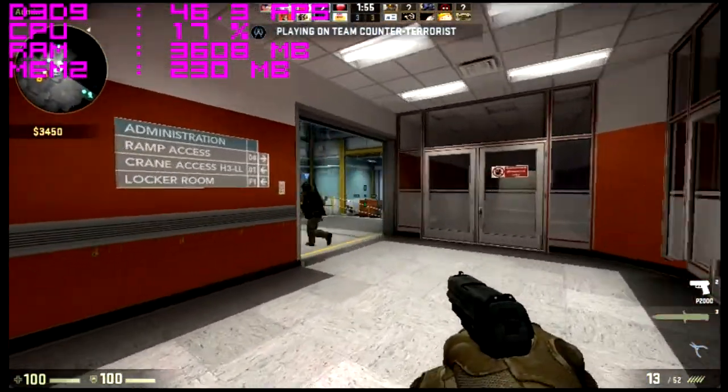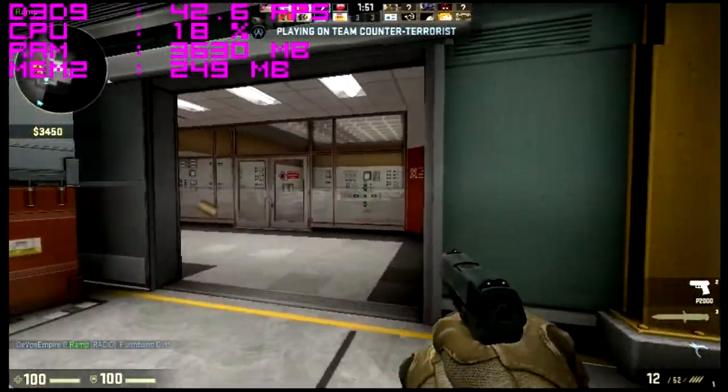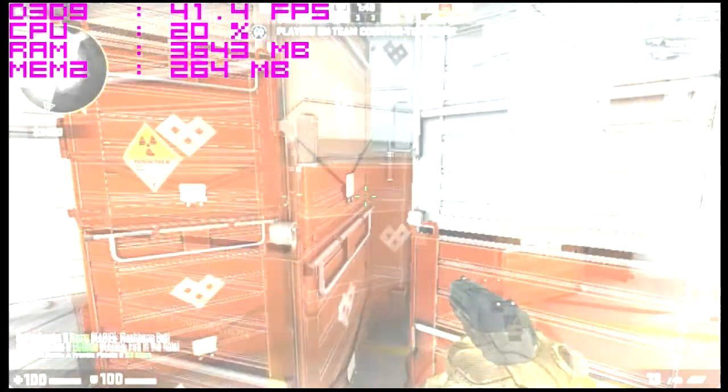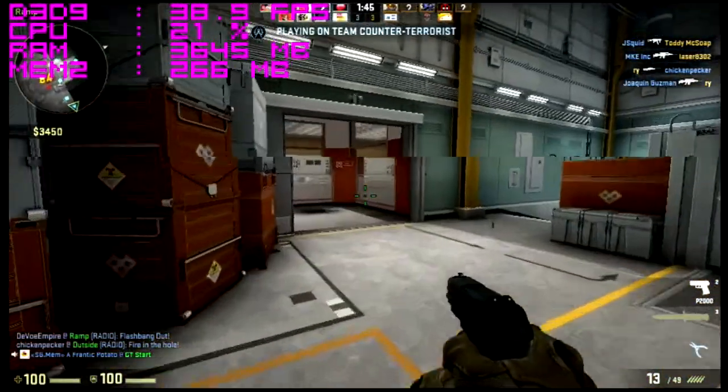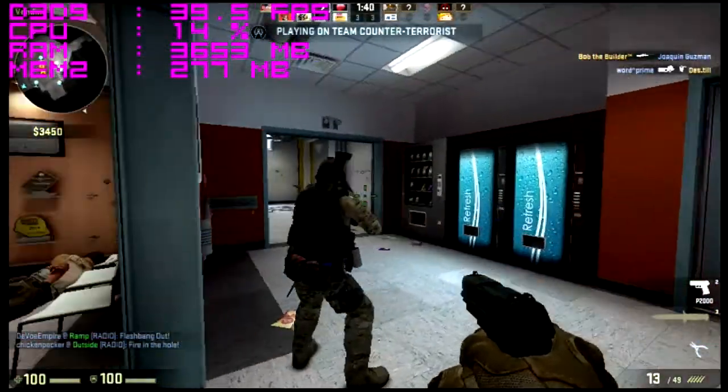If we could disable global shadows in the game that would probably give us a major boost in outdoor areas. However, in indoor areas where we don't have global shadowing, it's mostly a case of such high model density — simply too many polygons on screen for the x1600 to handle.